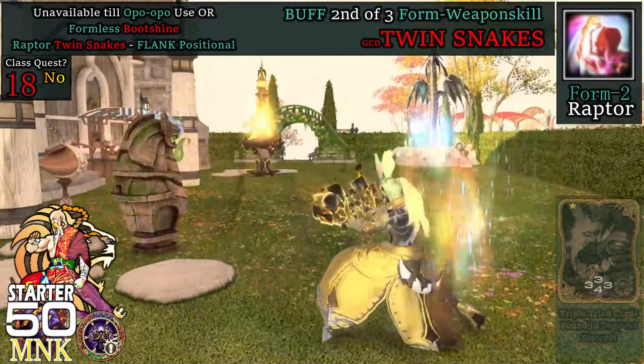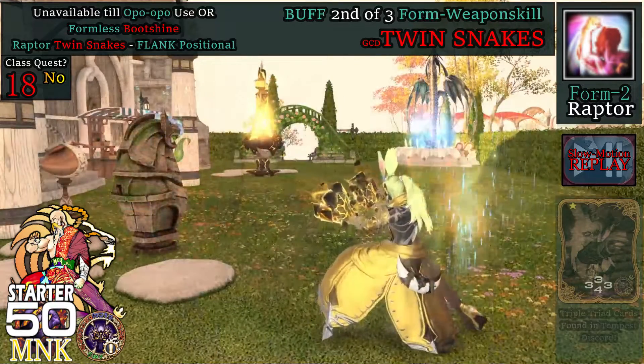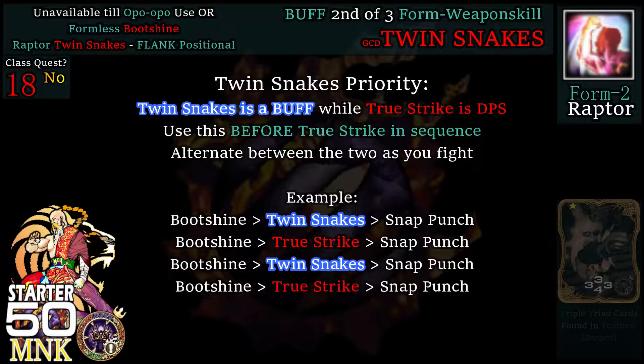At level 18, we get Twin Snakes, which delivers a weapon skill attack of 230 potency, 260 when executed from the target's flank. Twin Snakes replaces True Strike, having higher priority to buff your character before True Strike than does pure damage.